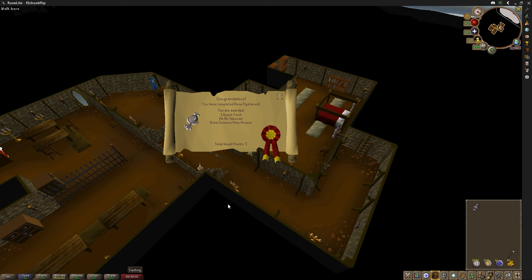In the basement of the Wizard's Tower, checking off one more item from the list — we finished Rune Mysteries, a super simple quest. It gives us access to the Rune Essence Mine, which doesn't do much for us now and honestly just creates pesky grinds in the future. But it's done.